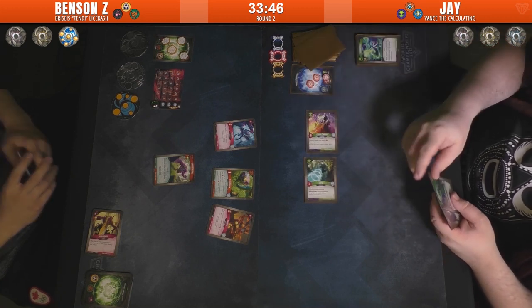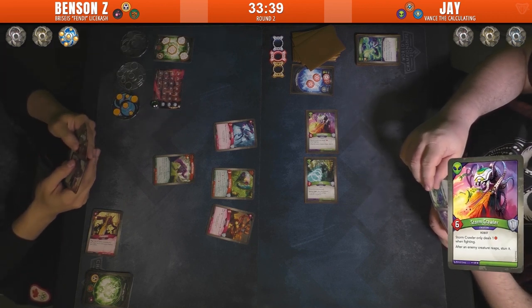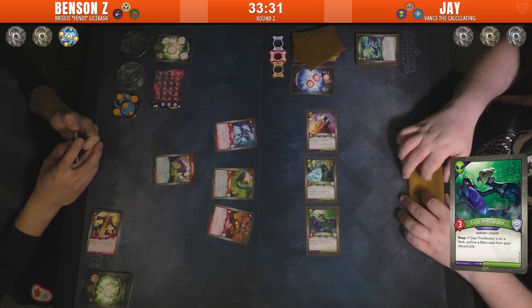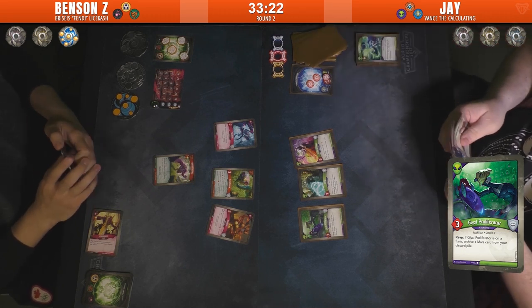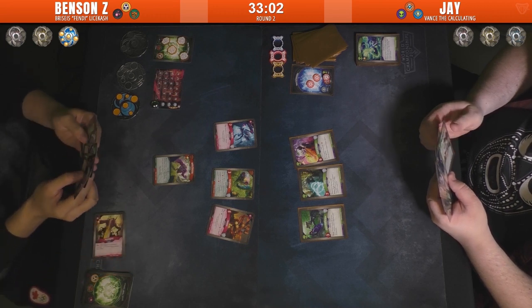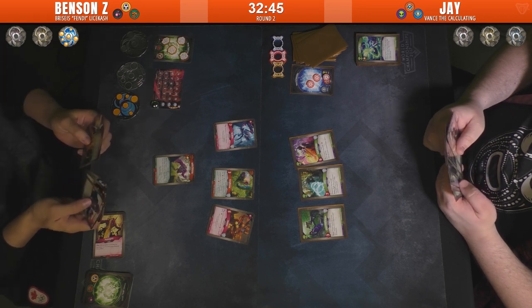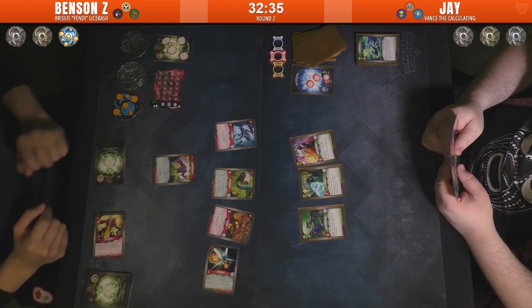Go Mars, get rid of the stun. Storm Crawler: only deals one when fighting, but after an enemy creature Reaps, stuns it — a pretty good disincentive. And a Proliferator on a flank: when you Reap, you can archive a Mars card from your discard pile. D's got like two really good Mars creatures, so he's probably going to pick Mars next turn. But Benson might want to pick these to try to kill them — if you've got those cards in hand, clearing some of these creatures off is probably a good idea, they're going to be very disruptive.